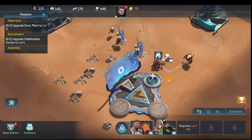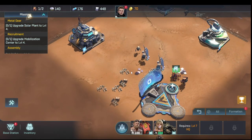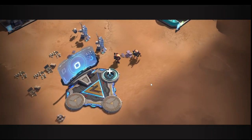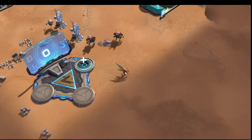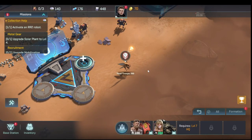Now we got another RR2 unit — that'll help us gather resources easier. The next objectives are to get the mobilization center to four and the solar plant to four.